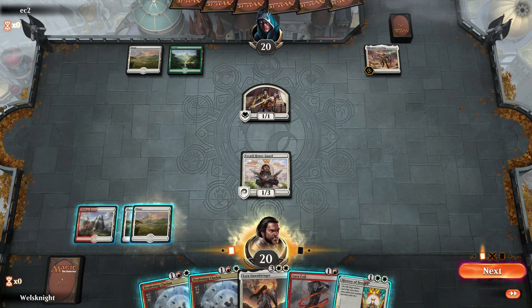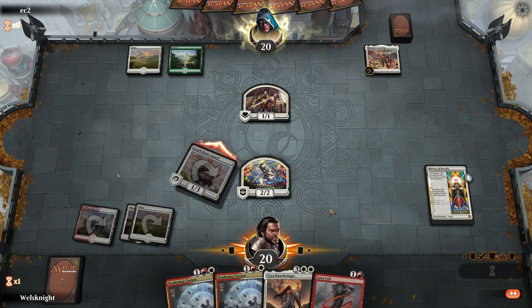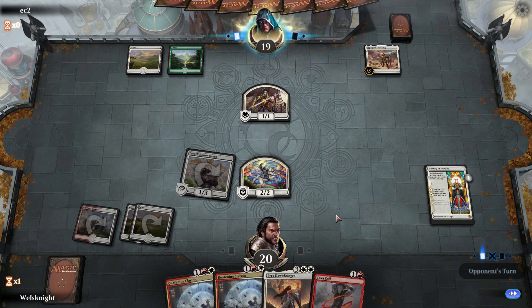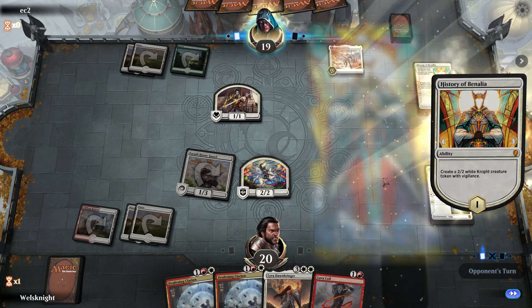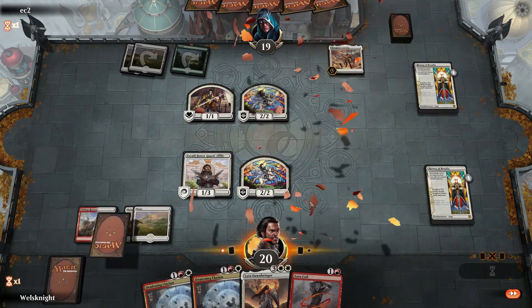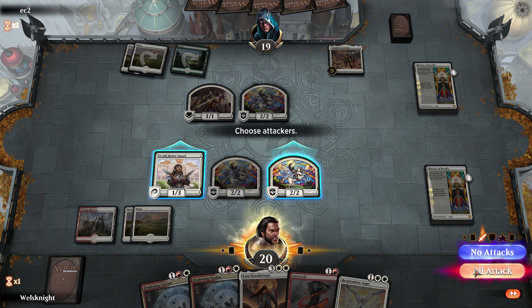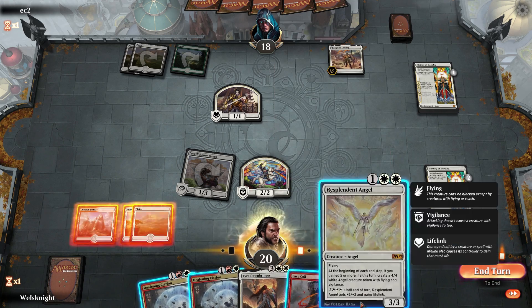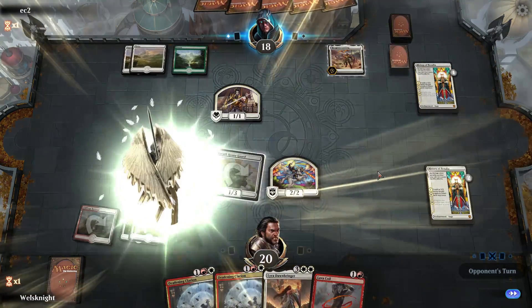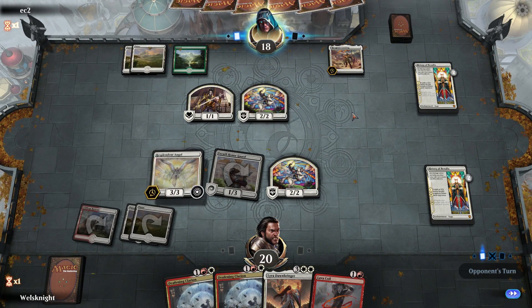It's looking like Selesnya to me. Let's go turn three Benalia — might as well attack for one. They might drop a History of Benalia as well — yep, not surprising. We've got a Resplendent Angel, so I think we attack with both. Let's see what our opponent does — they may trade the Knight for the Knight. Let's go ahead and play Resplendent Angel and see what they do.